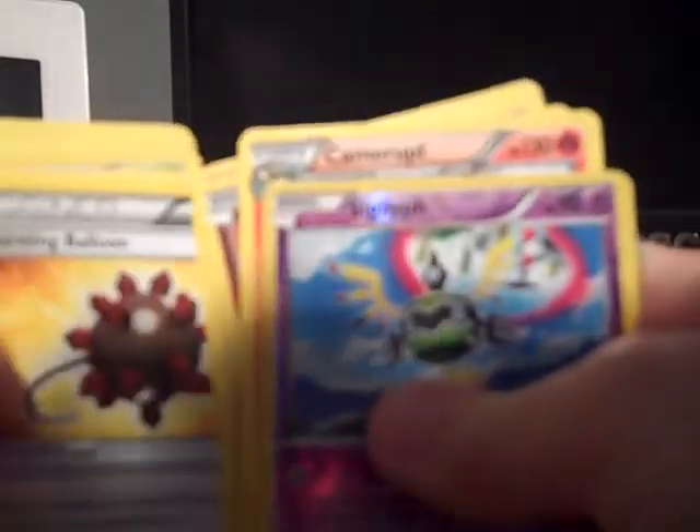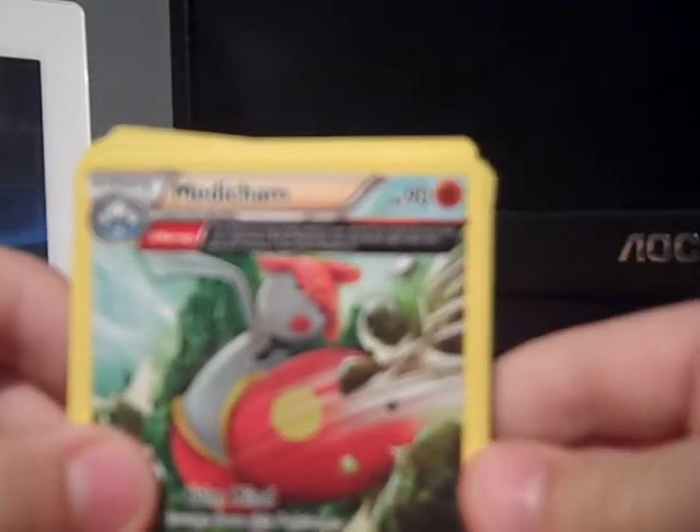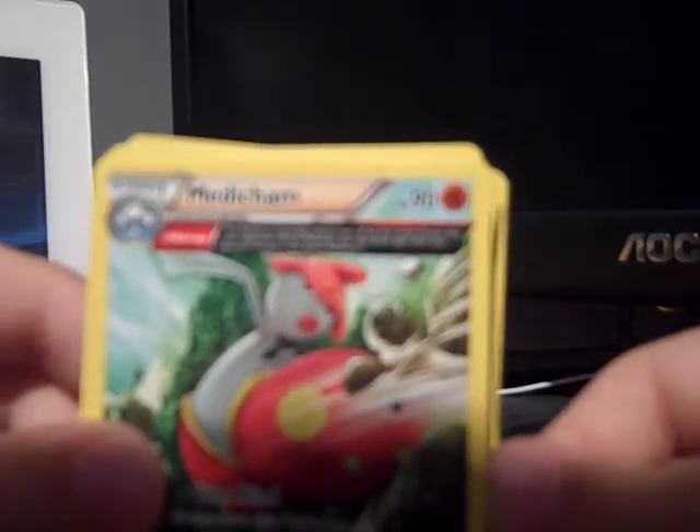That's the final pack. If you want to see more of these, please leave a comment, leave a like. We've got 40 cards — all the way to a full deck worth. Let's see that Medicham: this Pokemon may attack twice a turn. First attack — if your first attack knocks out your opponent's active Pokemon, you may attack again after your opponent chooses a new active Pokemon. Yoga Kick — this attack's damage isn't affected by weakness or resistance.